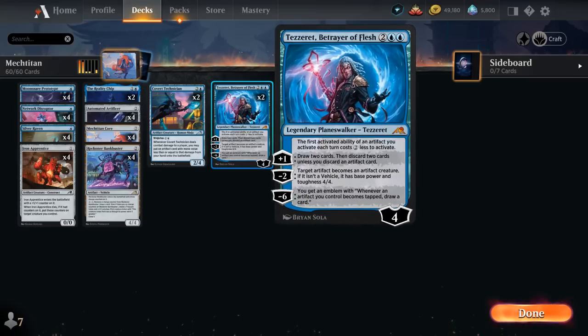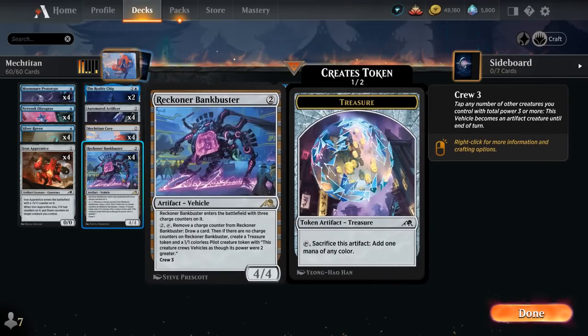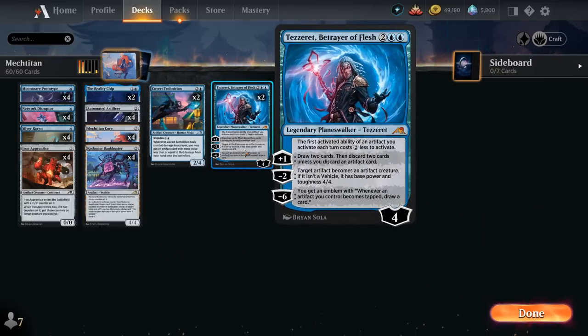At 4 mana we're trying out 2 copies of Tezzeret, Betrayer of Flesh — the new planeswalker from Kamigawa. The first activated ability of an artifact we activate each turn costs 2 generic mana less, great synergy with Bankbuster and Mech Titan Core. The +1 lets us draw 2 and discard 2 unless we discard an artifact card. The −2 permanently turns one of our artifacts into a 4/4 creature, and the −6 gives an emblem where whenever an artifact we control becomes tapped, we draw a card — a potential game-winning effect.